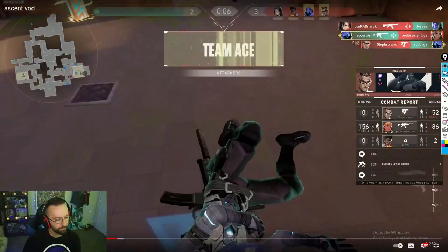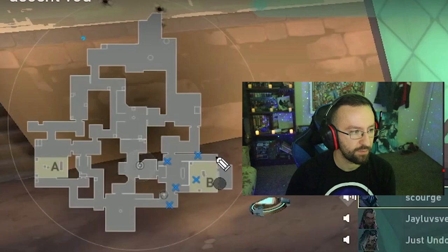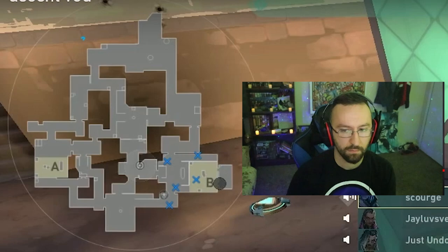How do you smoke a retake on B besides smoking main? You can smoke arches or backsite, but it feels like such small little chokes — it just feels weird and awkward. It's ultimately about what fights you want to take. If you cover off these areas, you cover long range fights, and if you need closer range you can throw it even closer to cover this spot and path underneath and wrap around.